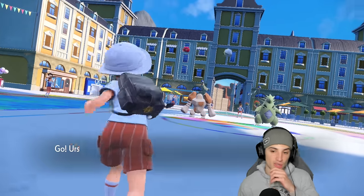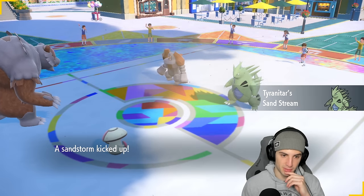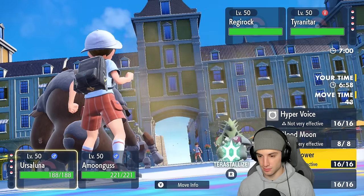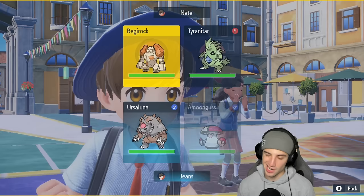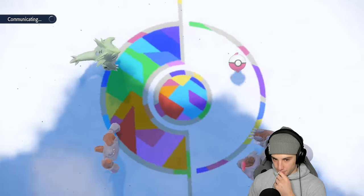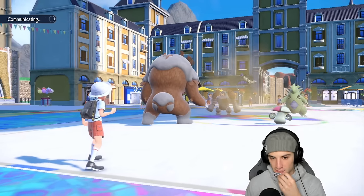They lead Tyranitar and Regirock. I don't know what Regirock does — maybe Iron Defense stuff like that. From here I'm gonna put somebody to sleep. I'm gonna put Regirock to sleep and Protect Ursaluna — Regirock, it's time to go to bed. We are just gonna put Regirock to sleep. Tyranitar's taller than Regirock — it is kind of funny.